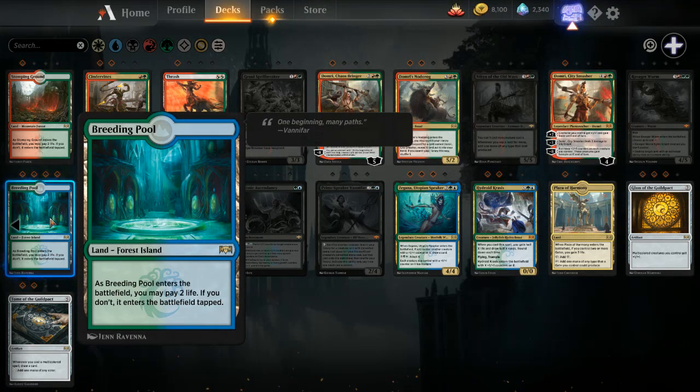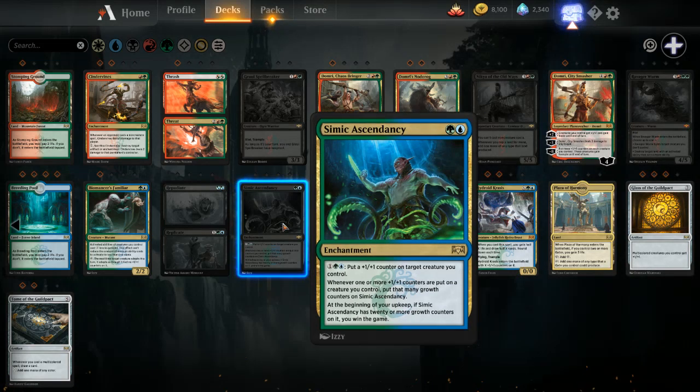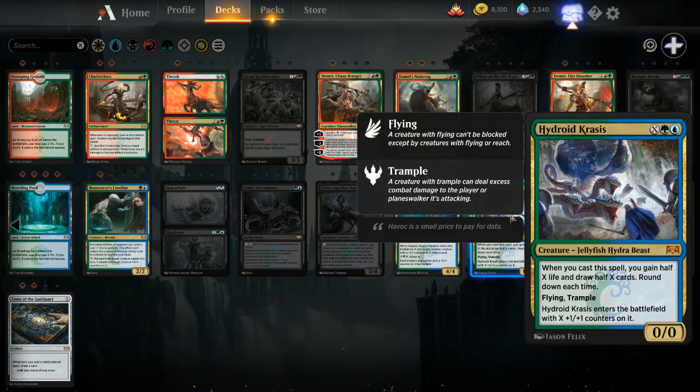I got lucky with Breeding Pools — I got four of them just by chance in my pack openings, combined with some drafts and a daily reward. I could probably run a pretty good Simic deck because of that. In the Simic space, it's Hydroid Krasis — probably the card of the set, hands down. Big fatty winner that fits into Simic, or if you're splashing black going almost Golgari and splashing blue for Hydroid Krasis, you can't go wrong. Krasis with Hadana's Climb — can't go wrong. Krasis with Simic Ascendancy — can't go wrong. Hydroid Krasis is really, really good right now.